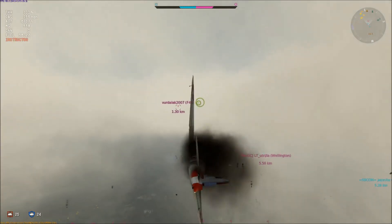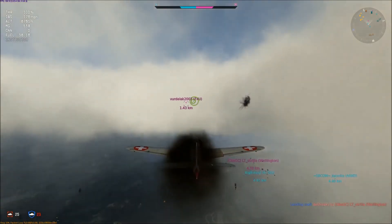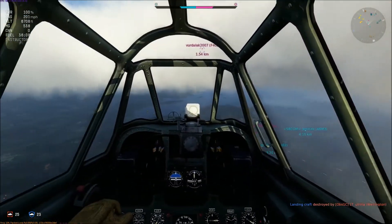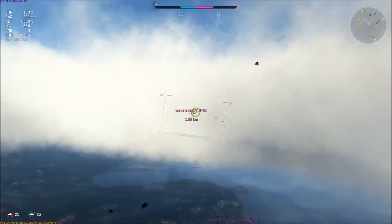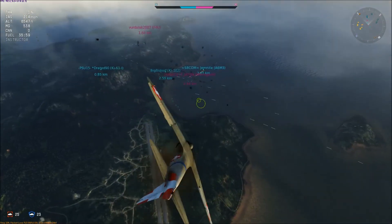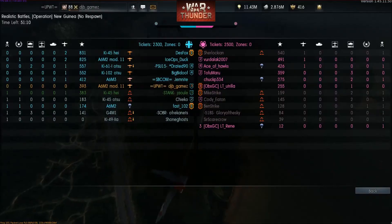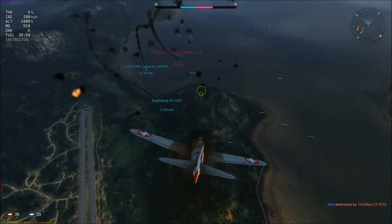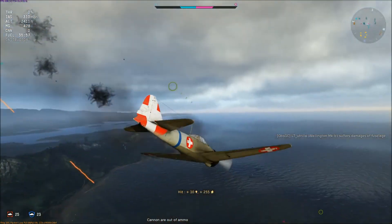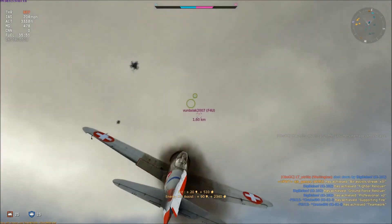This is a tricky game because I'm on my own and I've been used to having a wingman. I like two on one somewhere. Being on my own with no communication - nothing's popping up on chat. I know there's a Wellington down low. I go for it - I pop his tail off, guaranteed kill. No - stolen again.